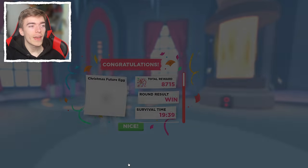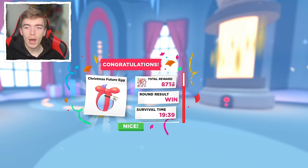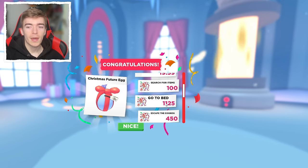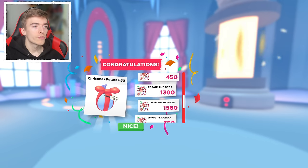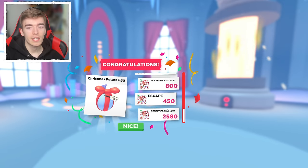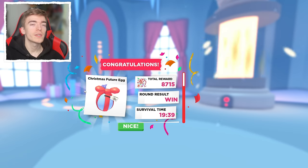Listen to the chat and then you'll see the congratulations screen for the Christmas Future Egg. It shows how much gingerbread you earned, your survival time, items searched, going to bed, repairing the beds, fighting the snowmen, escaping the hallway, hiding from Frostclaw, and defeating Frostclaw — giving a total of 8,715 gingerbread. And we also have the Christmas Future Egg.